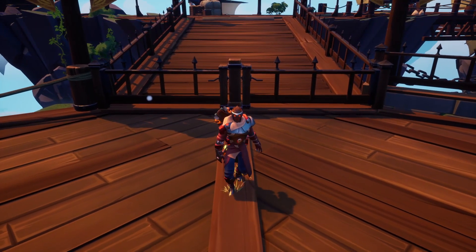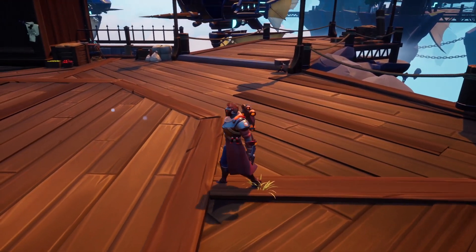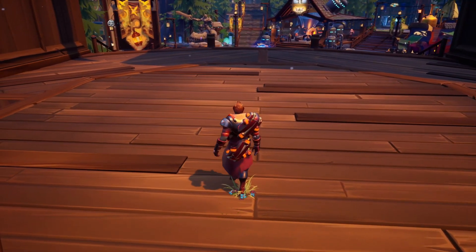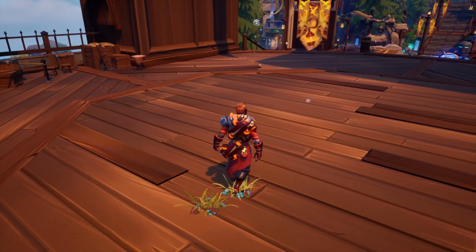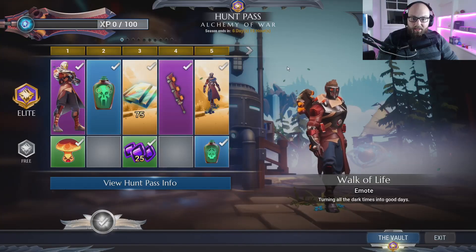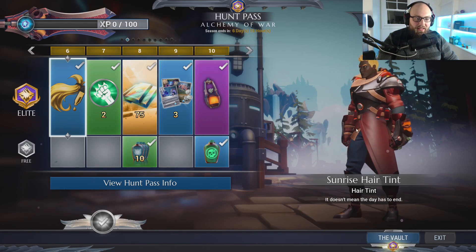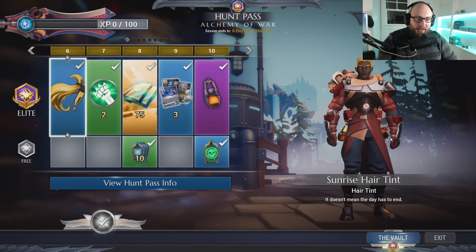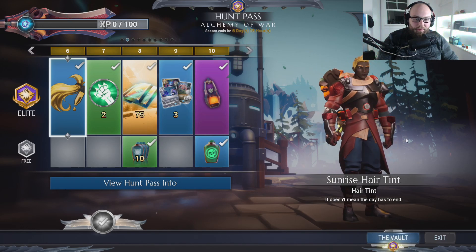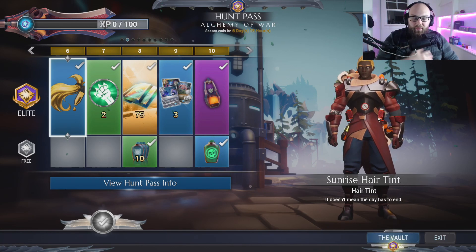We also have our very first emote called Walk of Life, and it's another emote that causes you to actually move. This one's pretty good. I think we do have some other really good walking emotes that I prefer personally, but this one's definitely really good. Then we have our hair tint at level six and this is a really good one. I don't really ever change my hair tint, but for anybody that likes to customize their slayer I think this will be very nice.